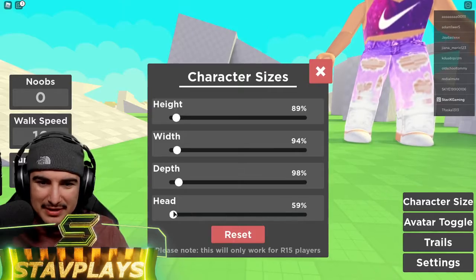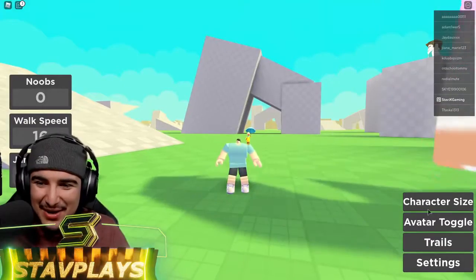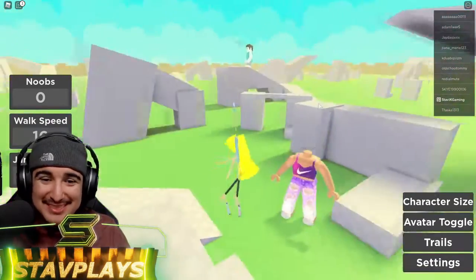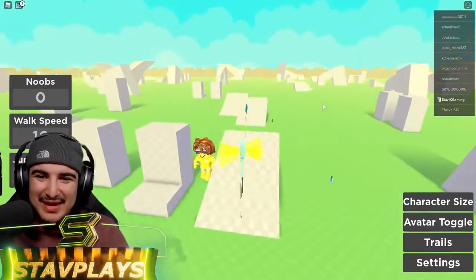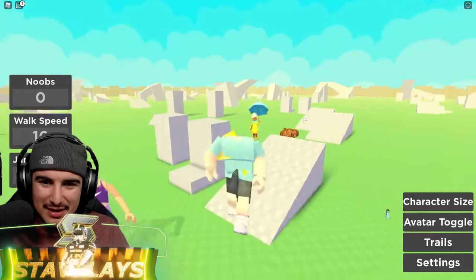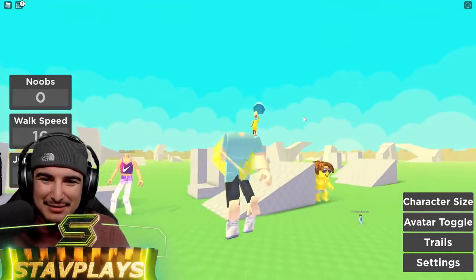I can make my head super small. Let's make my character super tall — super tall, and super skinny. Look at this dude, he's so skinny! Let's put some meat on those bones. We need to put some width on him and some depth to give my boy the full 3D character.